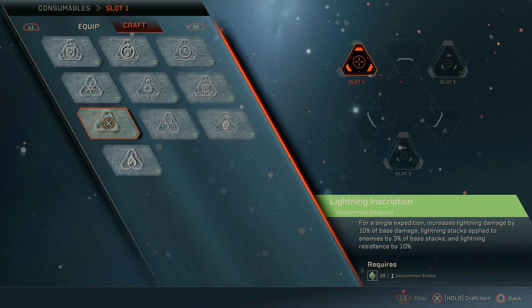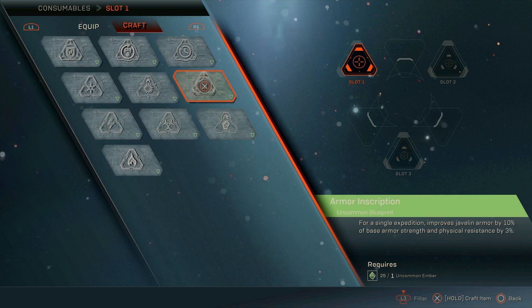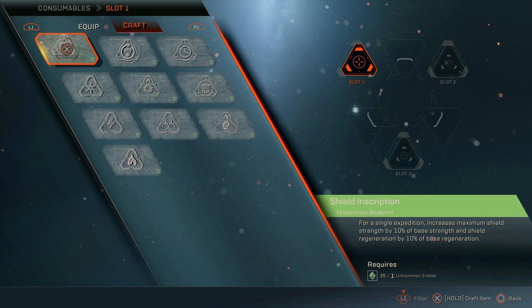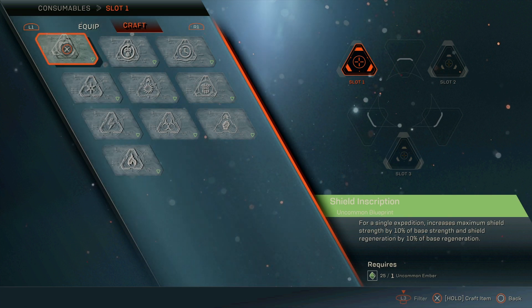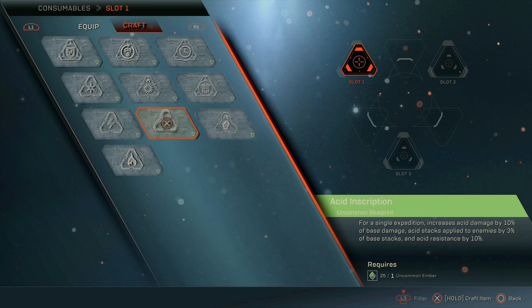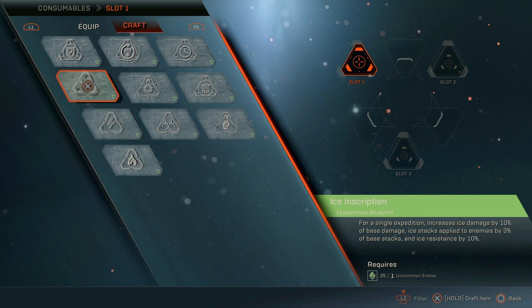You may also want resistance against certain enemy types going into a specific mission, since each enemy type can afflict a different elemental status on you. For example, the bug enemies will primarily deal acid damage, so being resistant to acid is very useful. You can also stack consumables — instead of just 10% from one green consumable, if you're level 30 and equip all three slots with the same one, you'll have up to 30% melee damage.